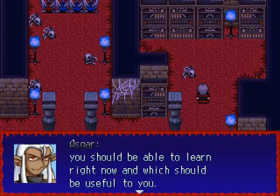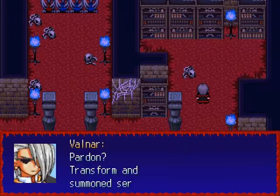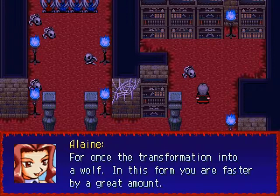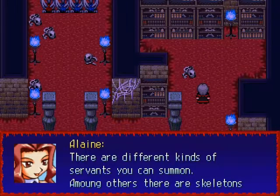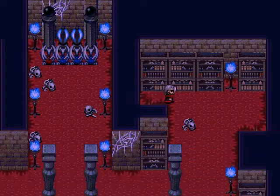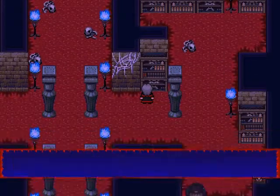Over here we have some magic tomes where we can learn two new spells: transformations, so we can untransform from wolf form, and dissolve summon, with which we can dissolve a summon. We want to have these spells because you cannot save while you are transformed or have any summons with you. We want to check these bookshelves here so we can learn these magics, because otherwise Asuka would not let us leave this place.